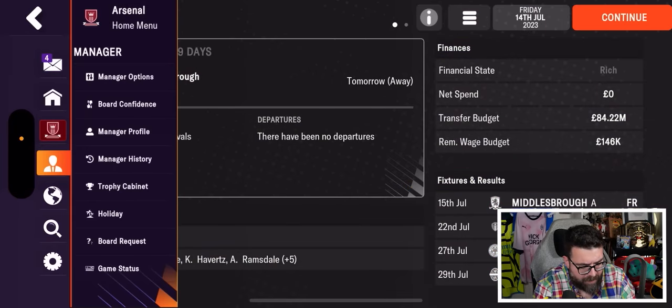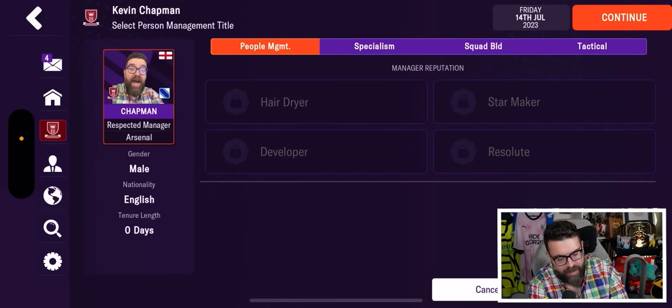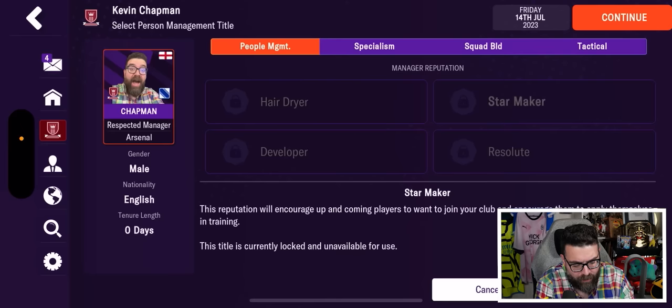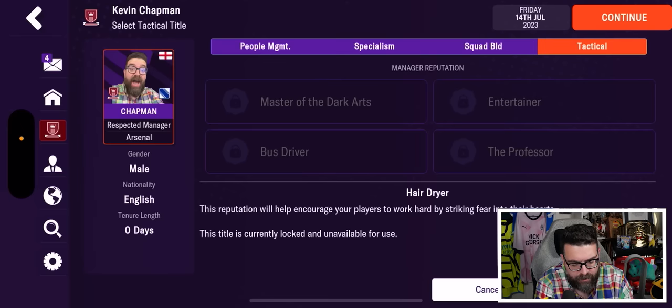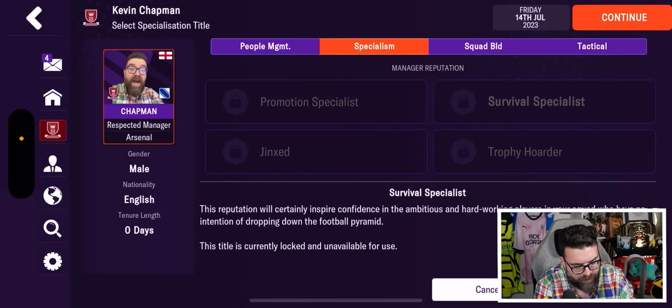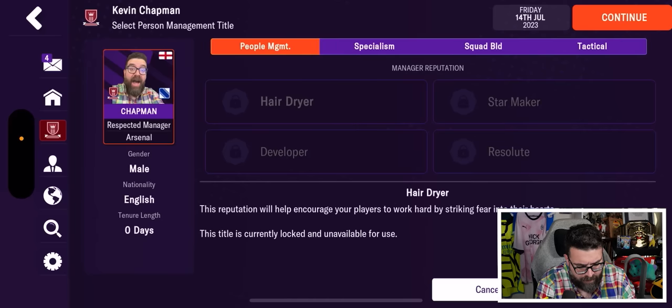One of the advertised new features is the manager profile, which apparently updates as you go through your career. You can see next to my smiling manager photo there are 'Manager Titles' — achievements you unlock through your managerial career. Under 'Specialism,' for example, 'Survival Specialist' says this reputation will inspire confidence in ambitious, hard-working players who have no intention of dropping down the football pyramid, so each title inspires players in a different way.